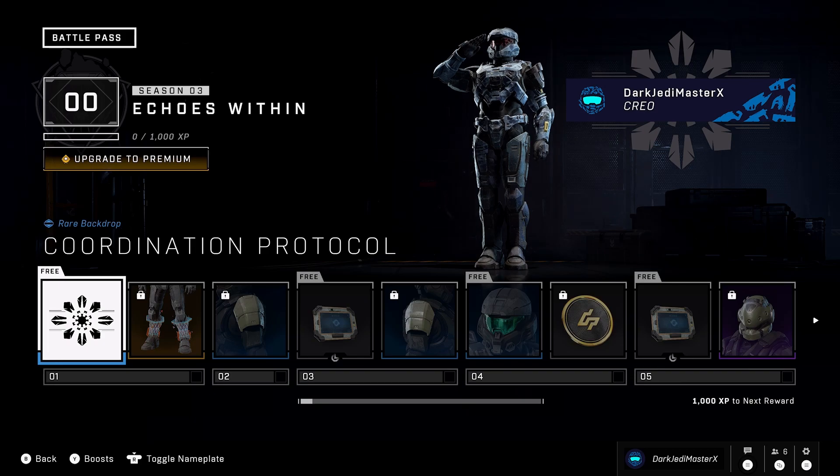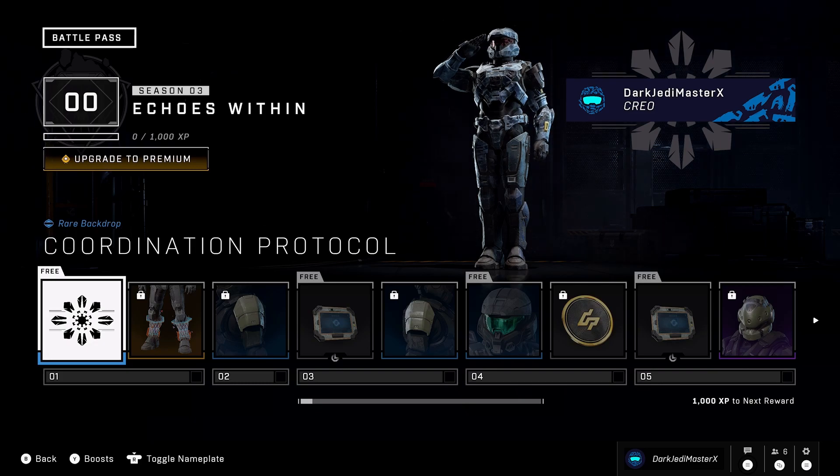What's going on everyone? Welcome back to the channel. So Halo Infinite has released Season 3 Echoes Within and I want to go through the 100-tier Battle Pass with you so you can see what you can get for both the free version and the premium stuff. We're just going to quickly go through this starting off with the first slot here.